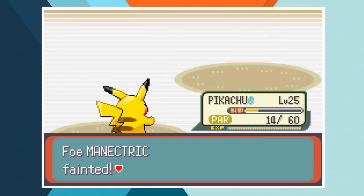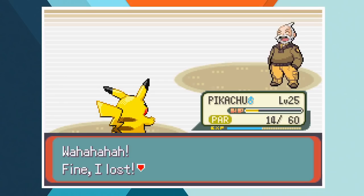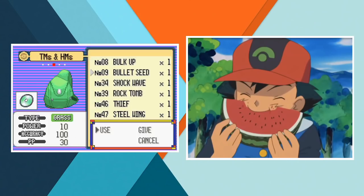With everything said and done the chance of all those Thunders landing was below 5%. This was not a first time win. I can't tell you exactly how many tries it took but it was definitely a lot. We needed a high roll just to get past Voltorb so it wasn't only about hitting every attack — there were a lot of things that needed to fall into place. Mainly though I'm kind of shocked this was possible at all.